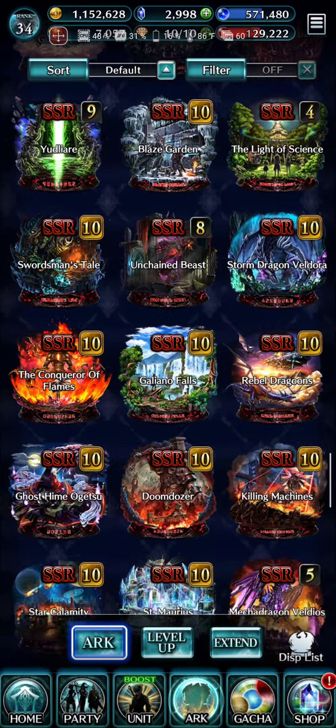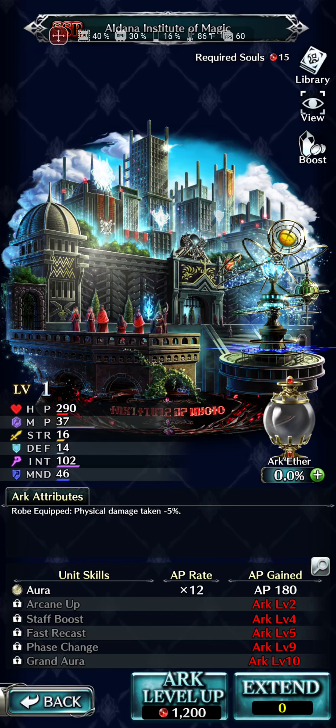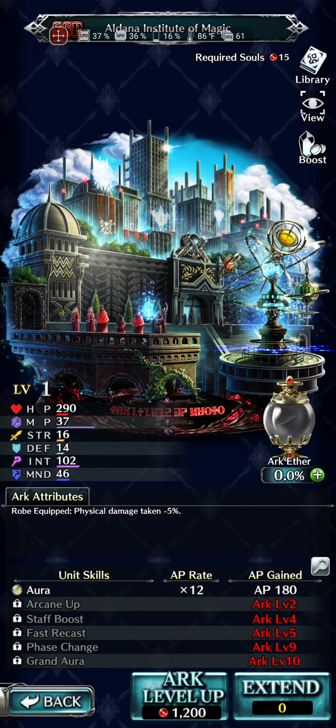Looking for a level one arc down here somewhere. Here it is. The attribute's pretty simple starting out — robe equipped, physical damage taken minus 5%. The Magic Instructor's Wand: fire, ice, earth, thunder magic attack damage plus 15%. Holy shit, that is awesome. The instructor's wand is no joke. This really is a six-star item. 206 intelligence and fire, ice, earth, thunder magic attack damage plus 15% — that is phenomenal. As long as you're not throwing light and dark and you are any form of elemental mage doing fire, ice, earth, or thunder, this is probably going to be your go-to staff unless you already have something adding 15% or more.